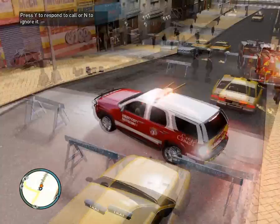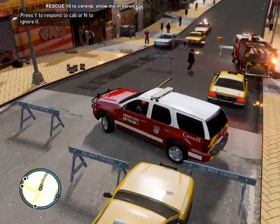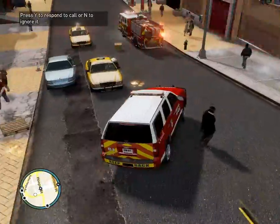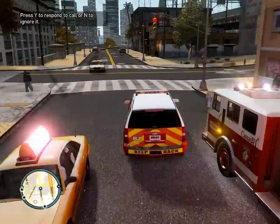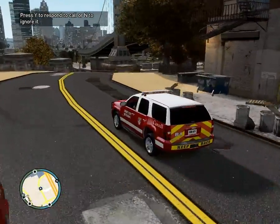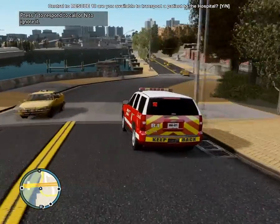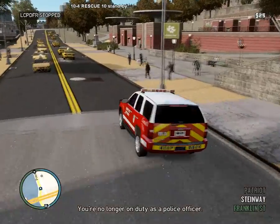He didn't really put out the fire yet, but you know what, that's good enough. We'll leave it like that. Remove my barriers and just pretend the fire's out. Turn off your siren, it's kind of annoying. Let's see if we see anything else. We might have to do some fake transport of a patient to the hospital.